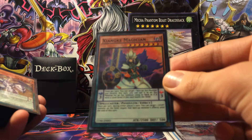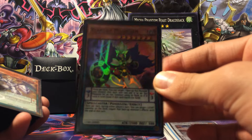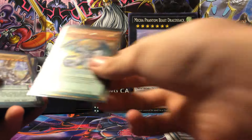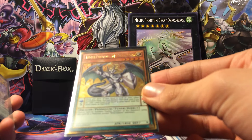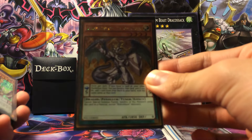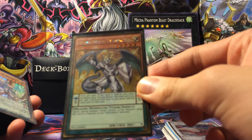One Shanky Magician to get out your Odd-Eyes Rebellion Dragon. One Luster — it's your level 4 Tuner to get out all your Ignister and all your other Synchro, XYZ, and Fusion plays with Draco Slayer Monsters.